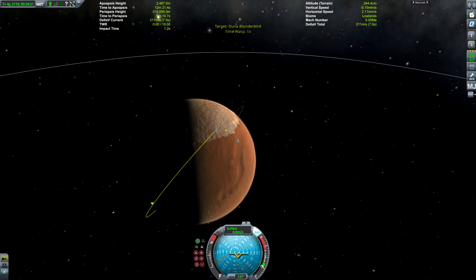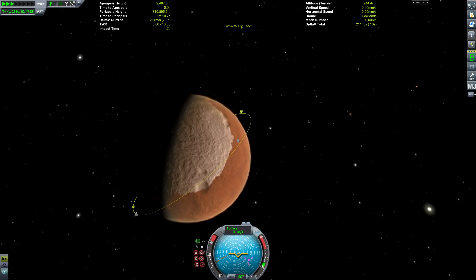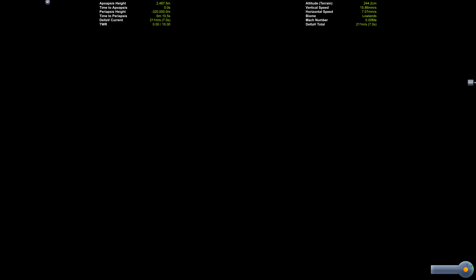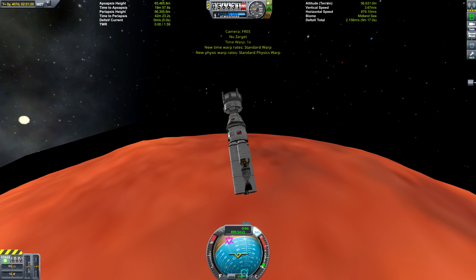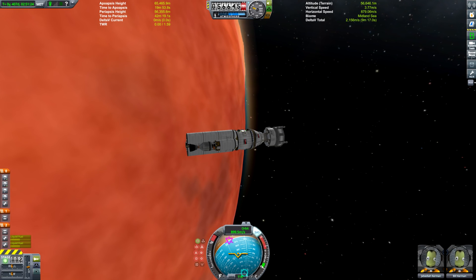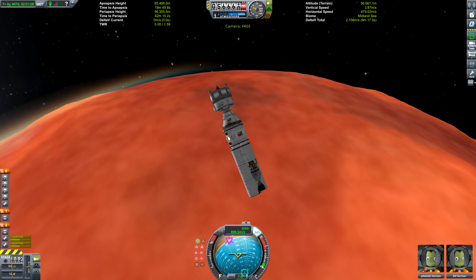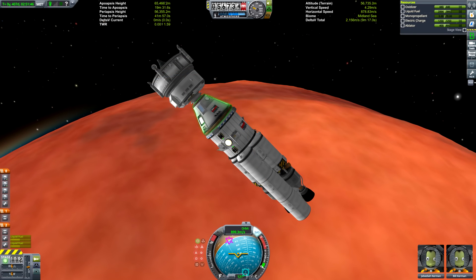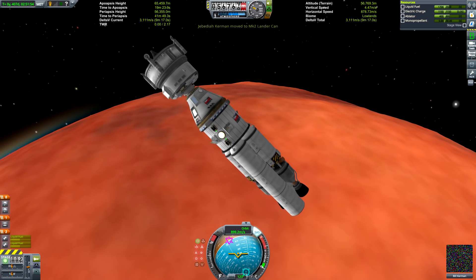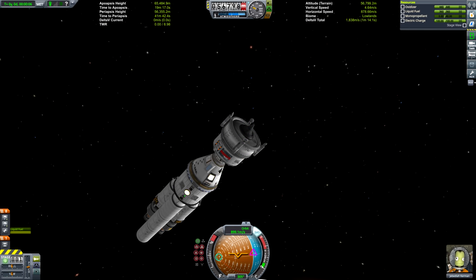We've fast-forwarded through that. Now we've switched to the crash lander and time-warped to a point where we're passing underneath the rescue ship. Then we can switch back and prepare for our landing procedure. We can only send one Kerbal down because our lander can has capacity for only two, and we need a free seat for the Kerbal on the surface.